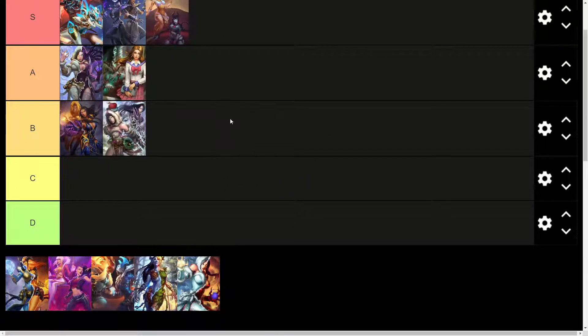Jingle Hell — going to go ahead and put in B tier. A Christmas holiday-themed skin, with the light and dark again. The little Santa hat's on. Going to put it in B tier. Wish I could see more of the dark skin on this one, but it's not a bad skin, it looks good.